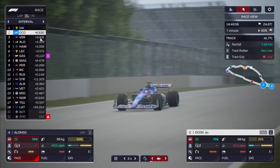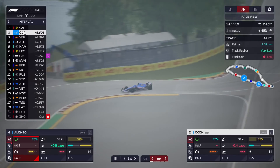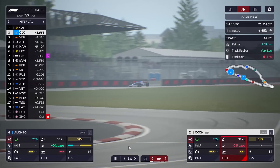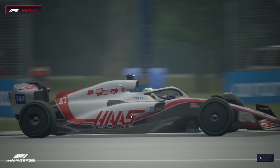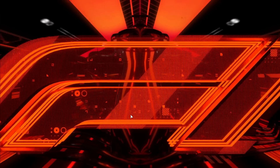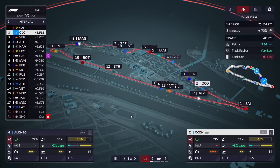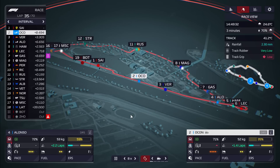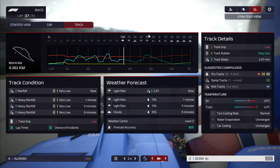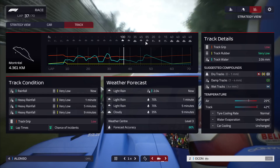Alonso is way behind Verstappen, so it'll take some hunting to catch up. Ocon can relax a little and ease off the fuel. Schumacher in the Haas spun out too — drivers are definitely struggling with the weather. The good news: neither of our drivers has had a moment yet. Looking at the weather forecast, light rain predicted to dry up before potentially more moderate rain — but who knows? The weather forecast has just not been right today. We're going to hope the track dries around lap 60. With both our drivers' current wear, we could make it to the end on intermediates.